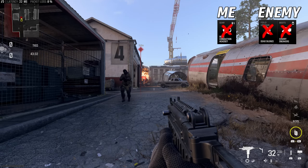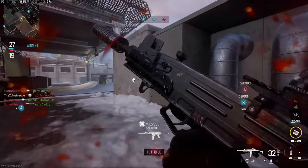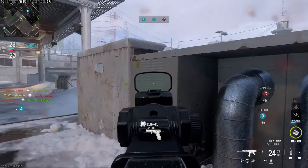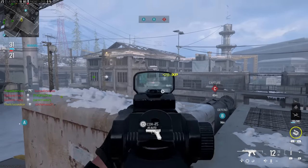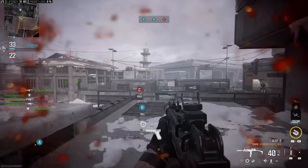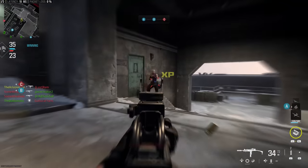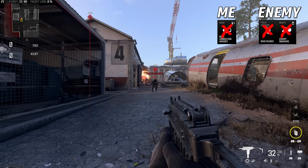I was a little bit surprised at how loud aim down sight walking was. Sure, it's nowhere near sprinting, but typically ADS walking should almost eliminate your footstep audio — and that's absolutely not happening. If you're within about five meters they can hear your footsteps fairly clearly. A five meter range is very short, so ADS walking is still a decent tactic, but it may not be as effective as you thought. Finally, let's have a listen to crouch walking.